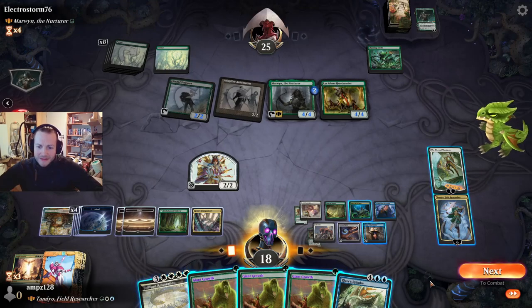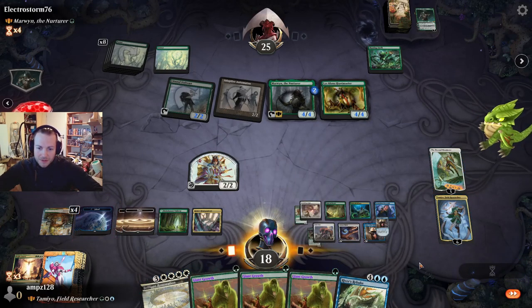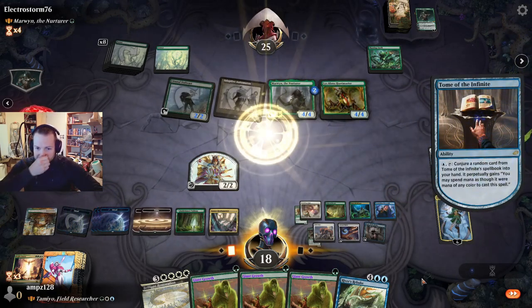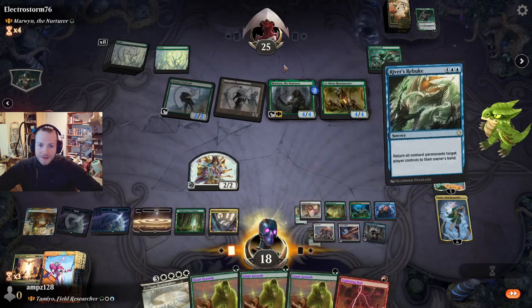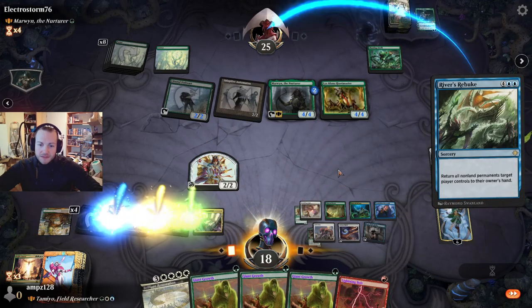That's a very good answer. What do we draw here? That's also very good. We have fear. Rebuke — don't concede right now.